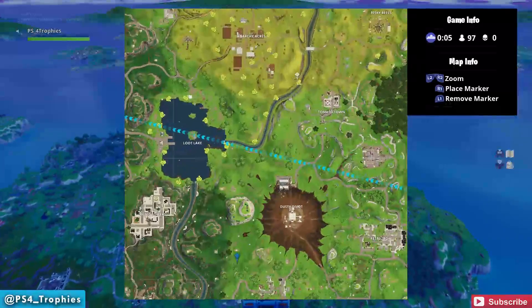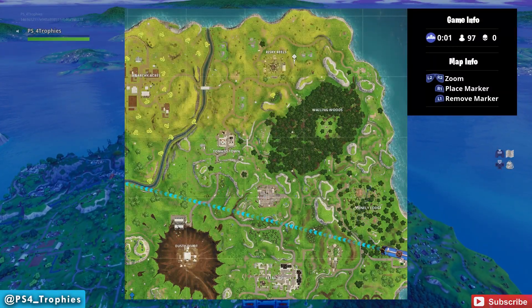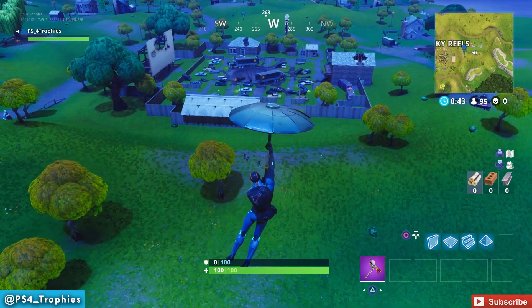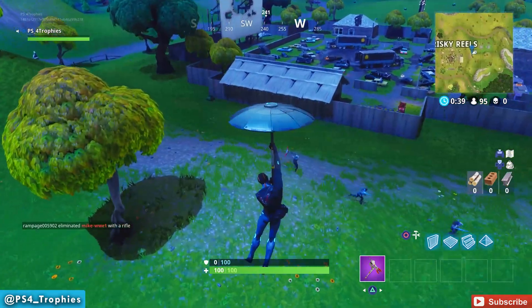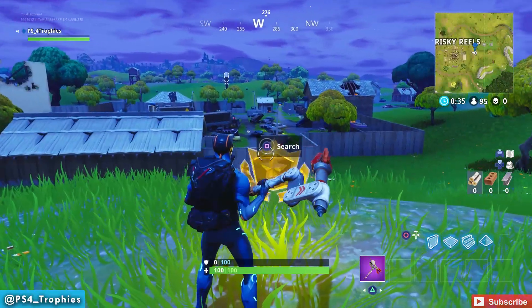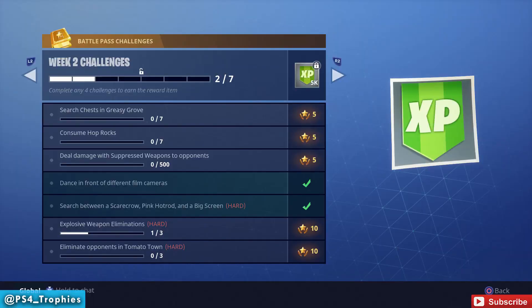First, let's go ahead and find this secret location up by the Risky Reels. We're going to place a marker right here by this tree just to the east of the Risky Reels. We're going to drop down here where these guys are already gathered up swinging at each other. We drop to this location, and here is where you need to search to pick up the Battle Star.